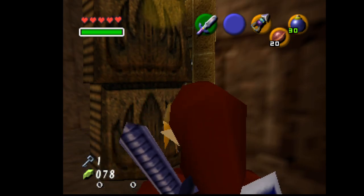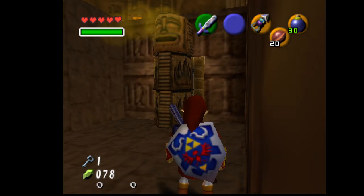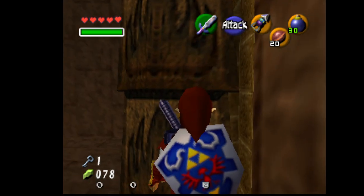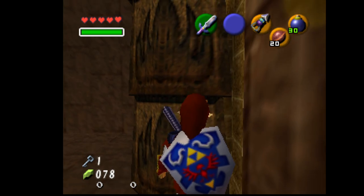Hi everybody! In this quick guide I want to show you how you can skip the first hammer requirement to check some items, specifically in randomizer. So what you want to do is target this side. You can also do it on the other side and it's just flipped.